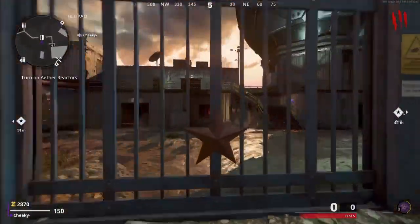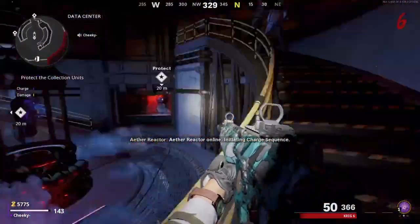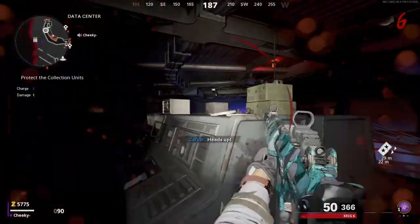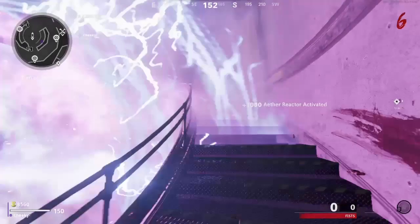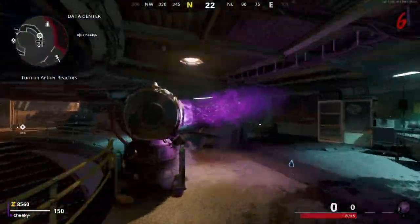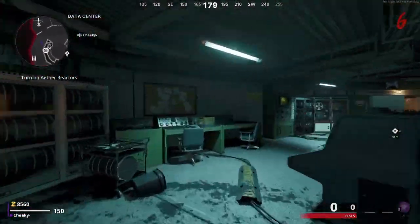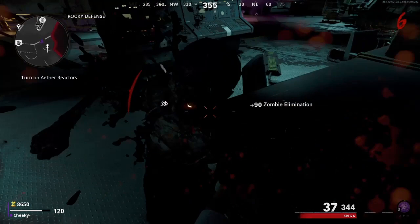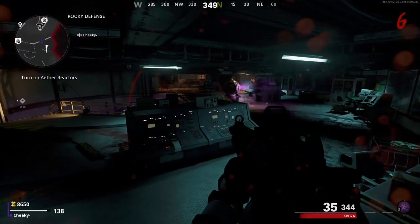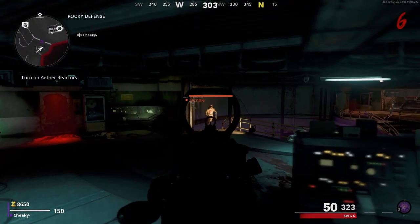For the second glitch, simply turn on the ether reactor in the data center. Once you've done that, when you walk into the data center room come over near the speed cooler. If you see the desk on the left, simply jump up onto it — just jump up like that — and once you've done that all the zombies will just start piling up there.